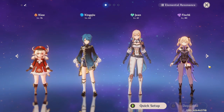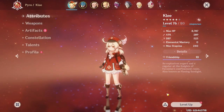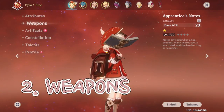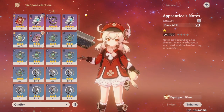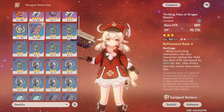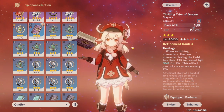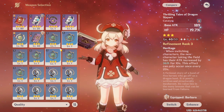Moving on to our next tip — here I am in the character menu for Klee. First of all, you need to change her weapon; you can't have a level one weapon. You want to go with a weapon that best suits Klee. You don't want to have something like Thrilling Tales of Dragon Slayers because this is a support type weapon and the substat is HP percentage, and we don't need HP percentage for Klee because she isn't really a healer and doesn't scale anything off of HP.